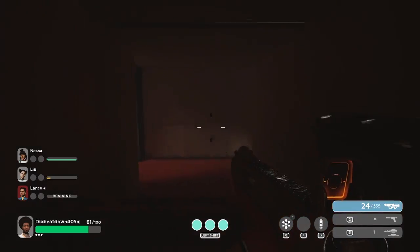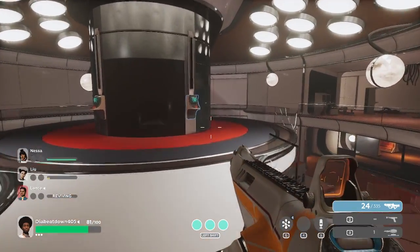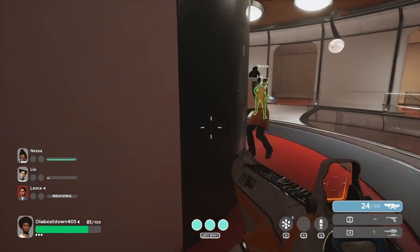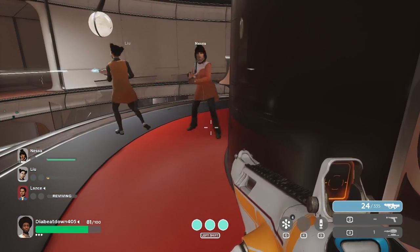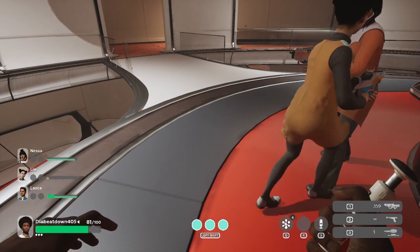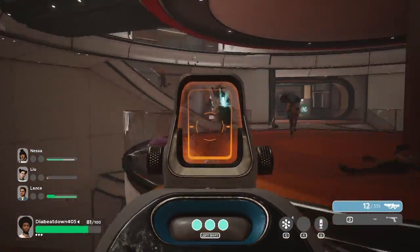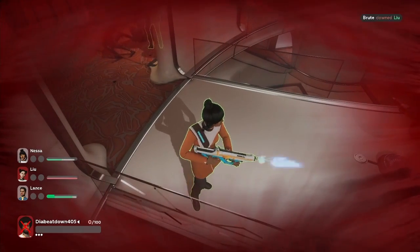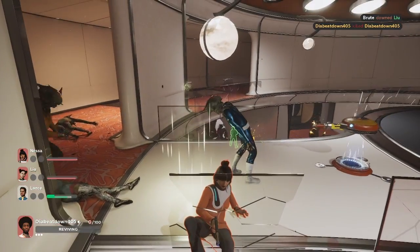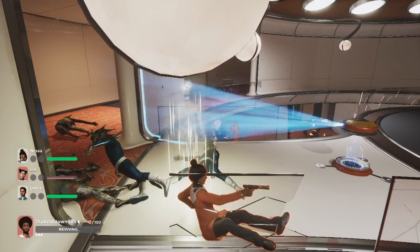Once we activate the lift the aliens will know where we are, so get ready. How do I use the auto turret? Let's try that.